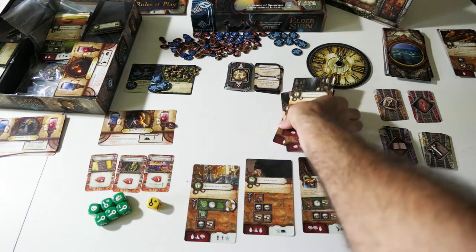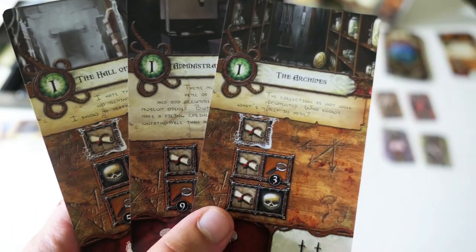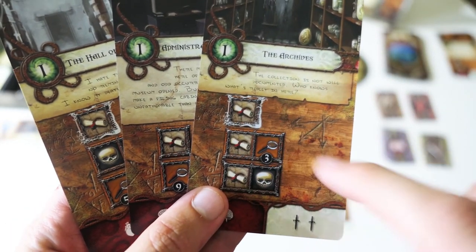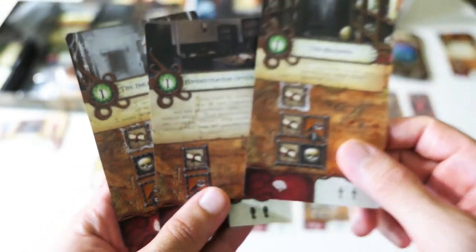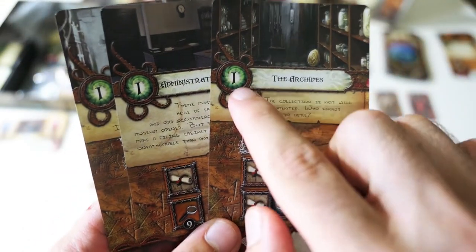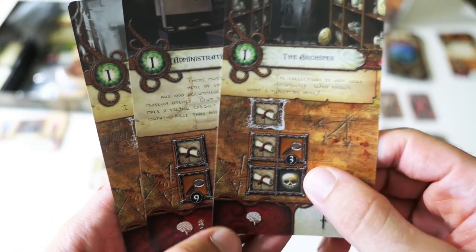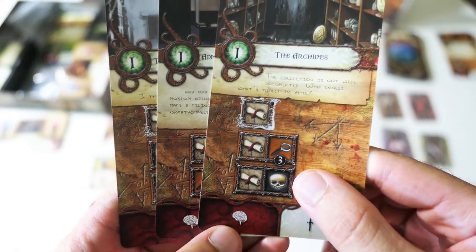Let's take a closer look at this card. You can see a bunch of symbols here — you have to get the symbols indicated on the card with your dice rolls. If you're able to do that, you can claim the card, and it gives you points and rewards listed here. If you fail, you're going to take damage indicated in this other corner of the card.